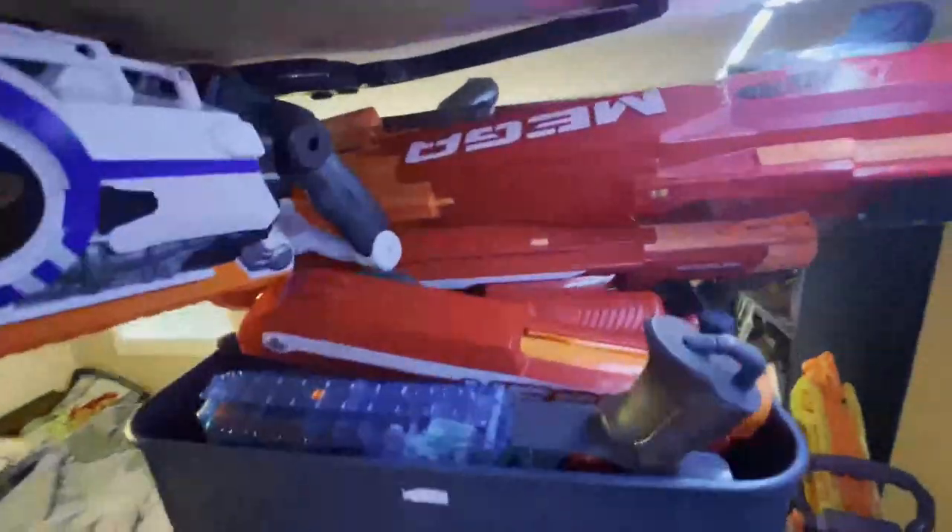Moving on to upstairs — let me try to crawl up here without falling off. Starting up here I have a Rhino Fire, I have Mega blasters up on this top shelf. Down here I have some more Mega blasters, darts and mags, and down here I have some face masks and some other gear.